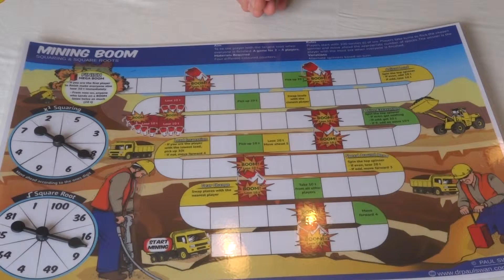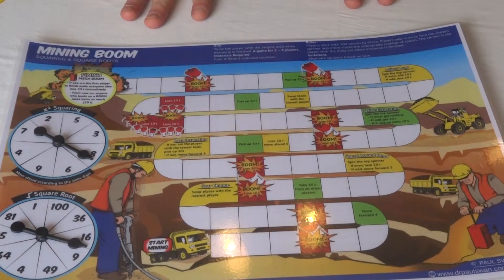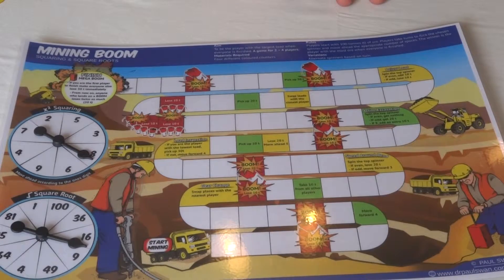Squaring is mentioned in year six and square roots are mentioned in year seven in the Australian curriculum. So at the top end of school, you can be practicing some of those table facts because squaring eight is just eight times eight — that's just the eight times table.